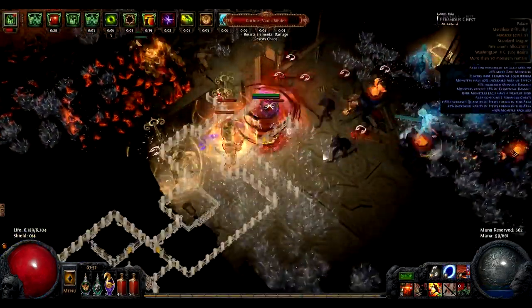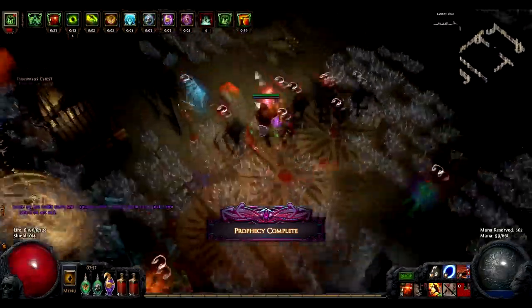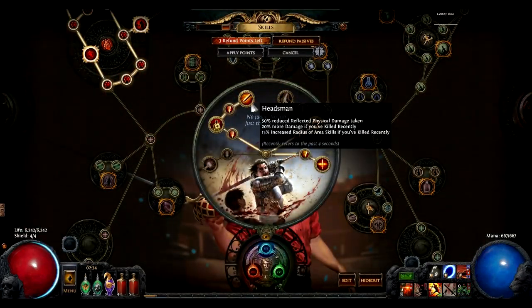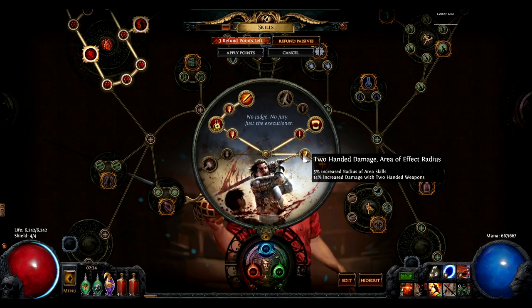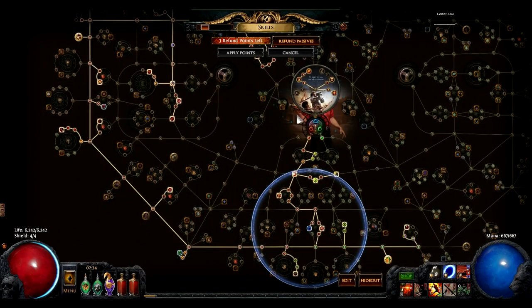Gearing in general is a difficult thing, obviously for a new league, considering your weapon is gated behind Shaper, which is considered the most endgame content. Our ascendancies in order are Bane of Legends, Headsman, Endless Hunger, and Impact — granting us increased AoE, phase reflect immunity, 20% culling strike, persistent leech through overkill, and Impact finally for a little extra AoE boost.